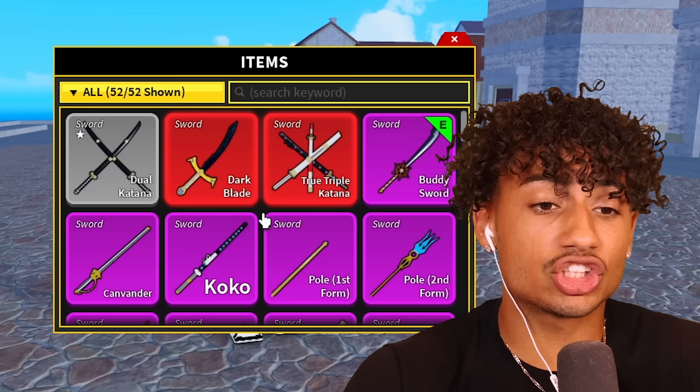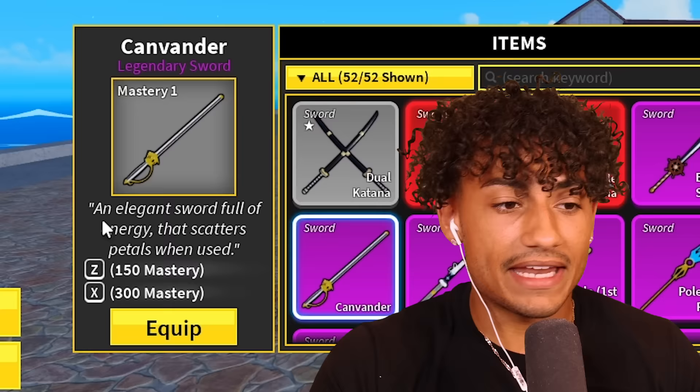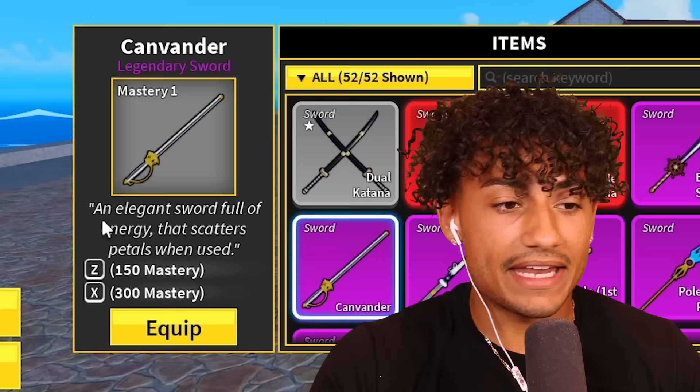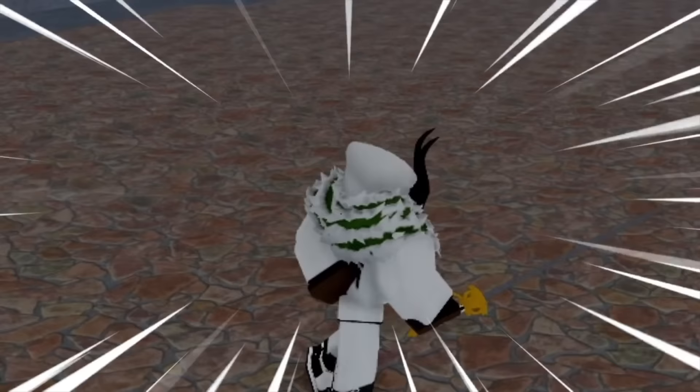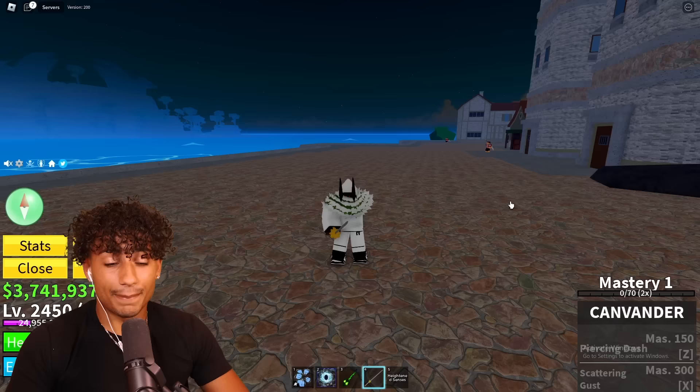And if you don't know what that sword is, it's called the Cavender Sword, and it's right here — an elegant sword full of energy that scatters petals when used. Guys, look at this sword. This sword looks absolutely amazing. Okay, I'm joking. What the heck is this? Why does it look like this? This is the most simple sword possible.